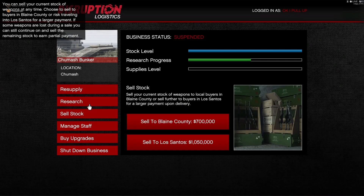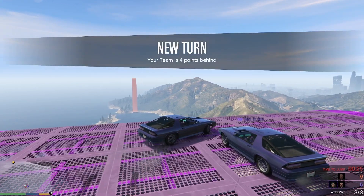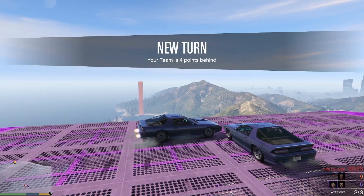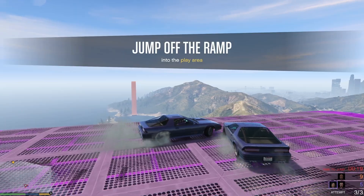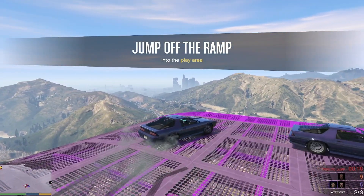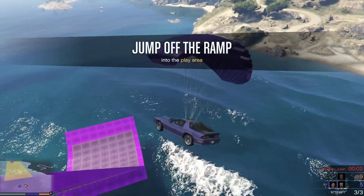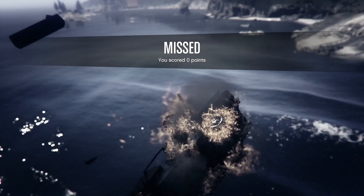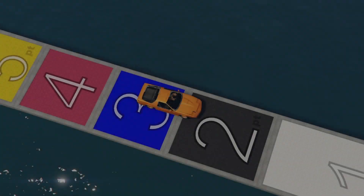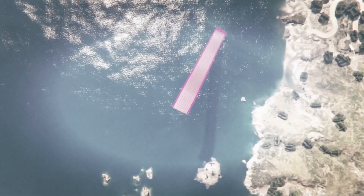Number nine is adversary modes, especially when they're double money. These are the best and most fun activities you can do with randoms or friends. They give you a great ratio of both money and RP — best of both worlds. These also work like races: the more players in the game, the more you earn, so they're most valuable during double money events when servers are full.